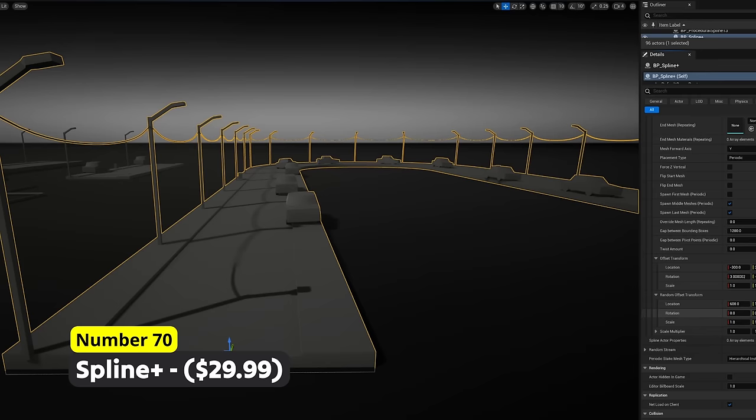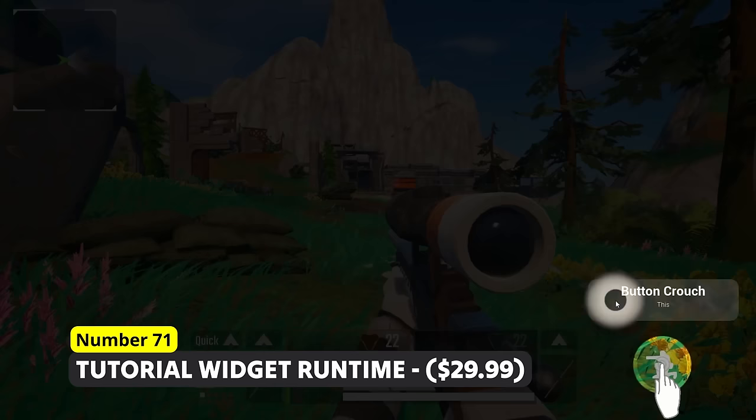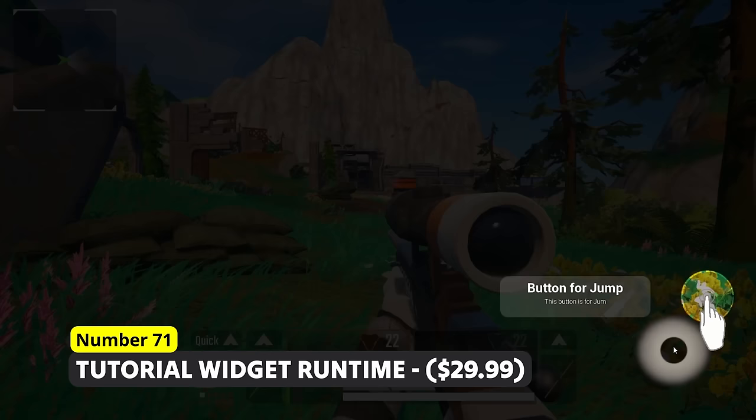Want to onboard players in a user-friendly way? Number 71: Tutorial Widget Runtime. Create nice visual tutorials to show players exactly how to play your game. I think this is especially useful for mobile games or hard to understand PC strategy games.